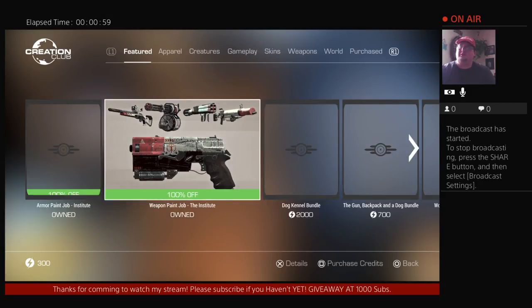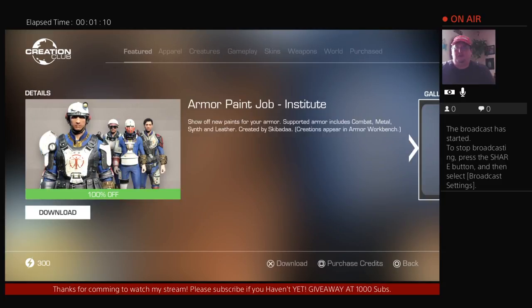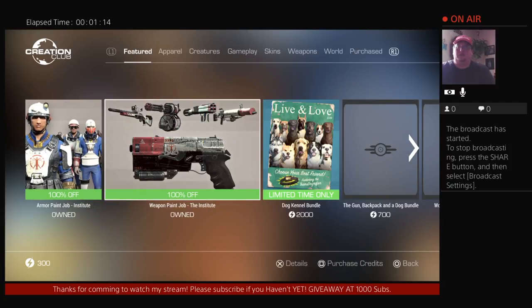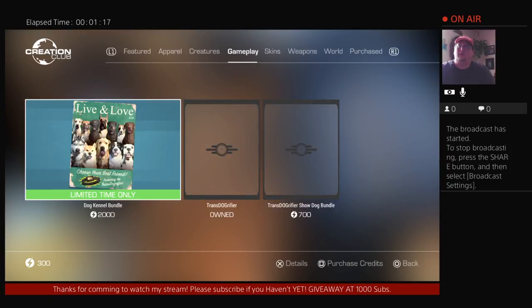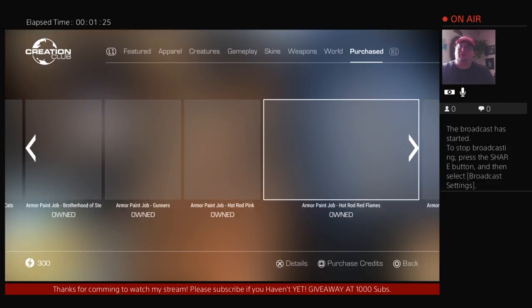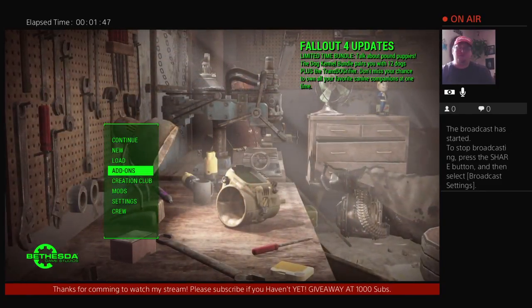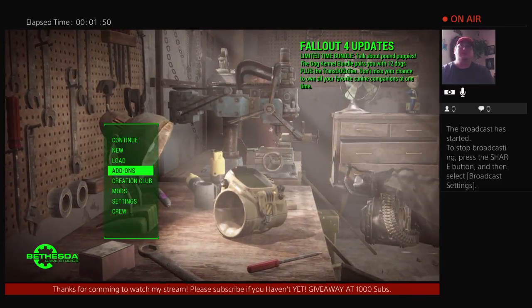The true problem is — well, as you can see my internet isn't the greatest, it's taking a while to load — but the true problem is there are options to download which, as you can see, I'm not downloading anything at the moment. In my purchase section you'll see I've purchased basically almost everything they've put out. I'm going to get into my game and finish telling you what the major problem is and how Bethesda can solve this for everybody.